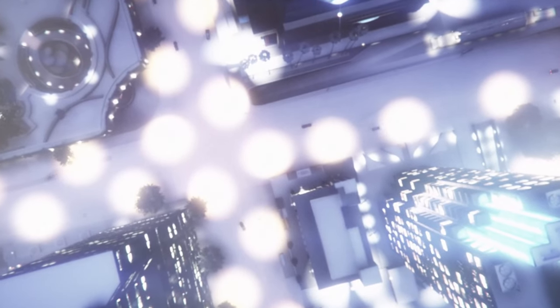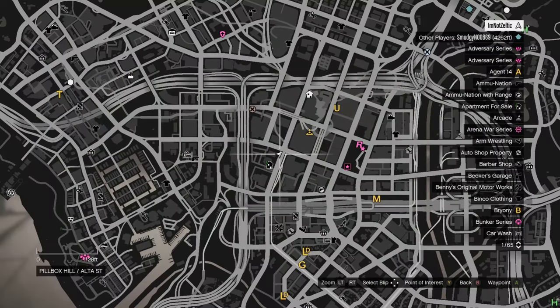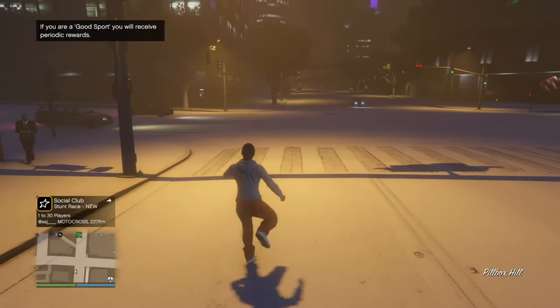Now, when you're in free mode, just open up your pause menu, go to your map, and check if clothing stores are on the map. If there are no clothing stores on the map, then just find an accession. If there is, just go to one.